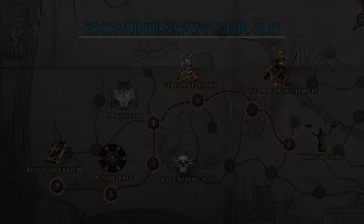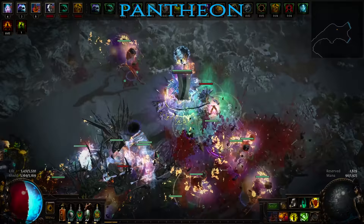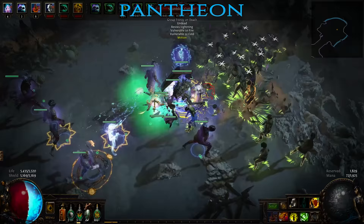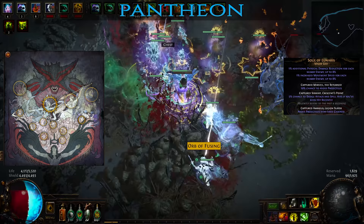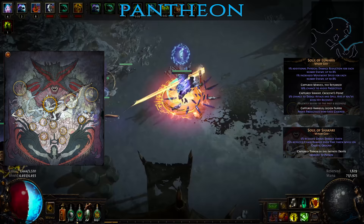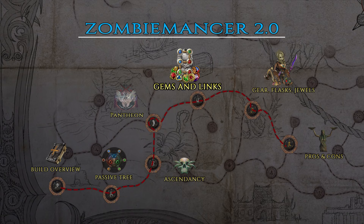With the ascendancy out of the way we can take a quick look at the Pantheon choices. Generally speaking Pantheon choices are situational, but there are certain options that complement specific builds quite well in a wide range of situations. For the Major God, Soul of Lunaris — it's probably the best defensive Pantheon for builds which operate mostly in melee range. Since you'll be using Shield Charge to apply Elemental Equilibrium, you'll end up in the thick of things quite often. As for the Minor God, the optimal choice is Soul of Shakare — chaos damage bypasses energy shield and poison in particular is encountered quite often while mapping, so it is always a good idea to reduce a type of damage that can ignore about half of your effective HP.